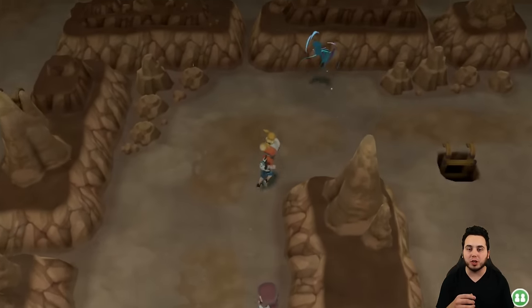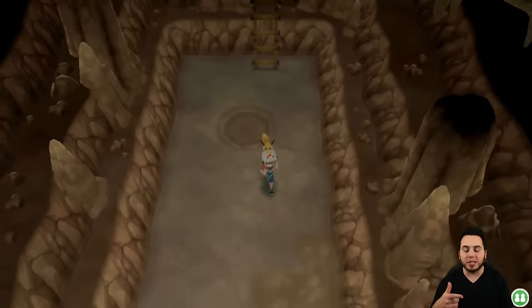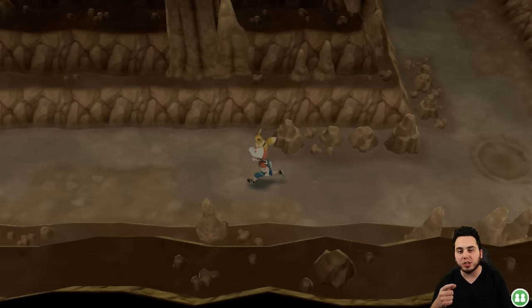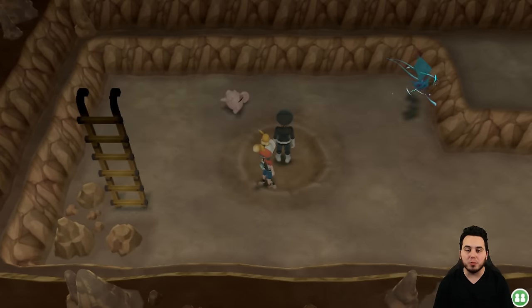I'm going to show you guys a couple different locations. The key is to look at Eevee's tail — that's really a good way to go about it. You're going to drop down these ladders here and you're going to look for the big craters. You can actually look at Eevee's tail, or Pikachu's tail rather if you're playing Pikachu. Depending on how fast his tail wags, it'll actually help you find a Moonstone.